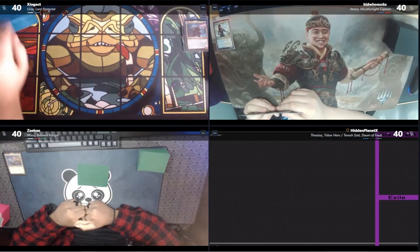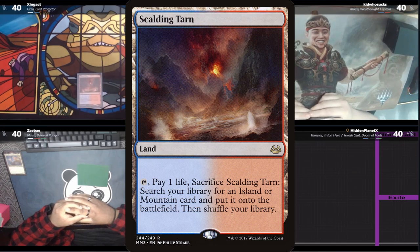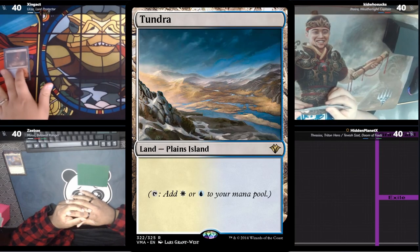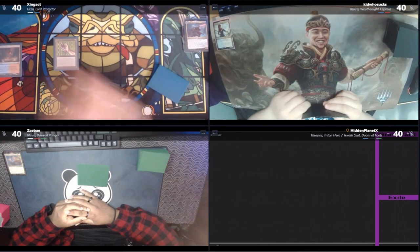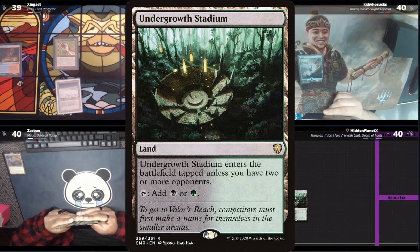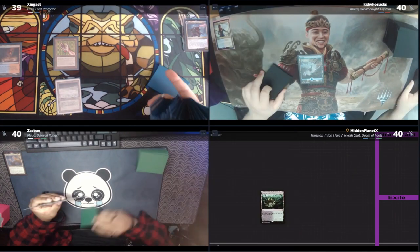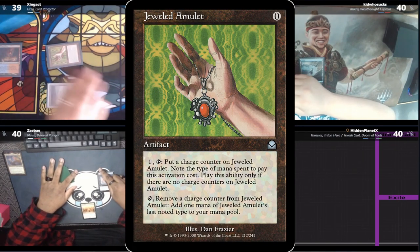Kid actually does have to mulligan down to five for this one. Zing starts off the game by cracking a Scalding Tarn for a Tundra, casting a Jeweled Amulet before he goes searching for his land. Kid has a basic island. Hidden has an untapped Undergrowth Stadium. Zay plays a City of Brass and a Mana Crypt, with Zing charging his amulet with a blue.